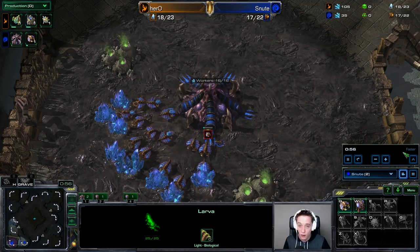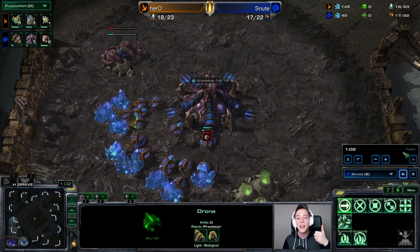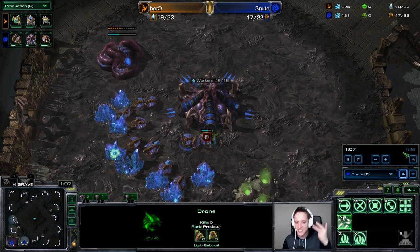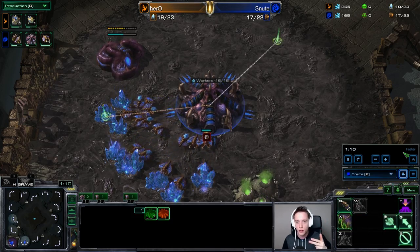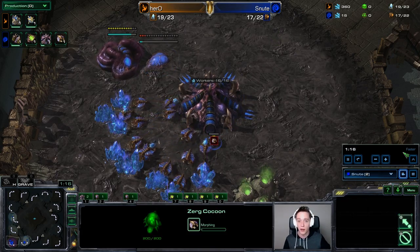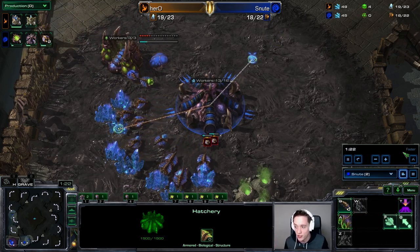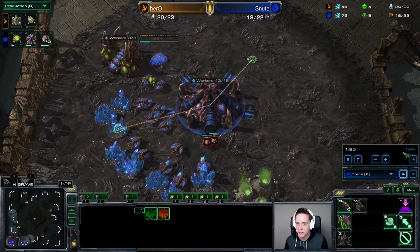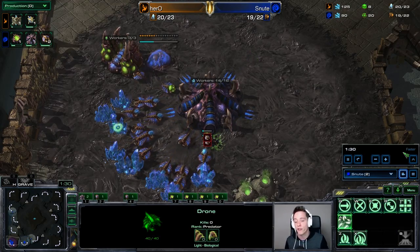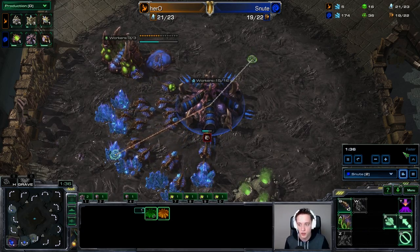Basically, what Protoss players tend to go for right now is a style where they open up with an Oracle first, maybe some Adept harrass in the early game, then they switch into Phoenixes and do a 6, 7, or 8 gateway push with Adepts while transitioning towards a third base. Normally what Zerg players used to do is just drone up three bases because Stalkers were too expensive and Zealots too weak to really threaten, but Adepts are mobile enough to still do aggression while taking that third base and getting Robotics Facility units out as well.